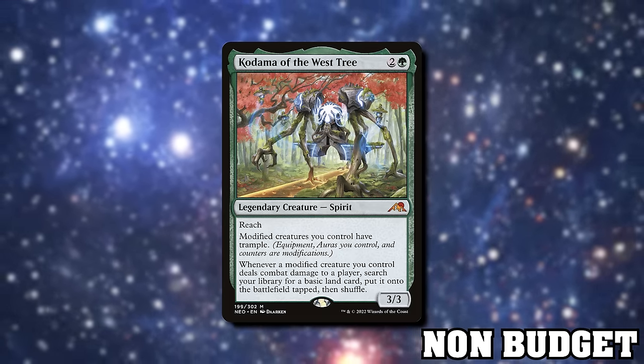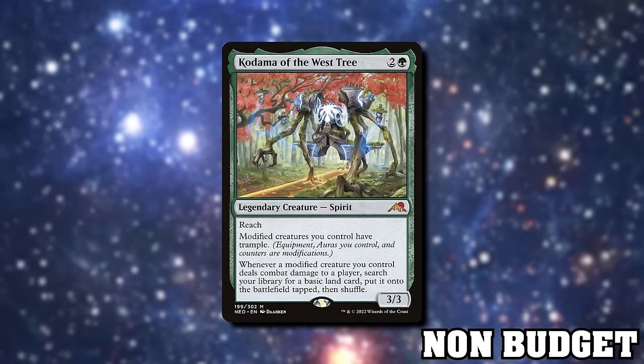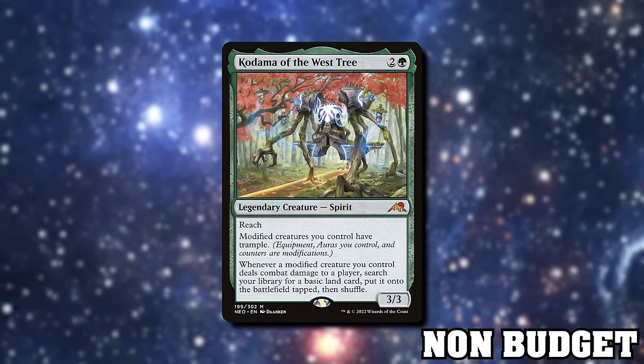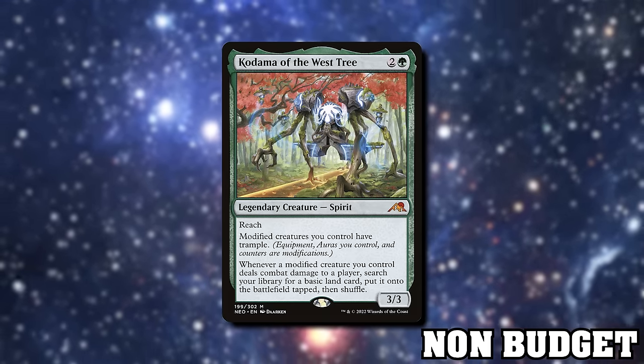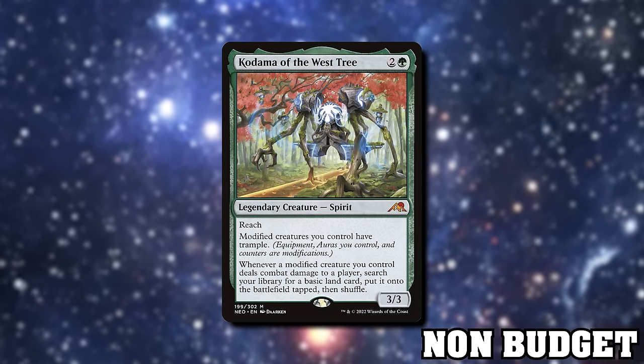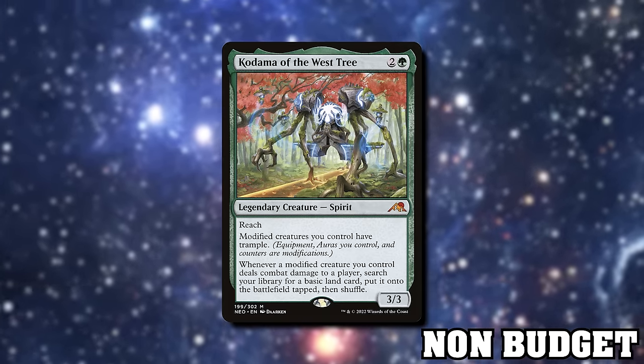From the main Kamigawa set we get Kodama of the West Tree — a three-mana 3/3 with reach. Modified creatures you control have trample, giving evasion to get through and deal damage. Whenever a modified creature deals combat damage to a player, search for a basic land and put it onto the battlefield tapped. Make sure you've got at least four or five of each basic land in your deck, because we're going to be double-striking people. With double strike you get the first-strike damage trigger on Kodama, then the second-strike damage trigger — that's two land fetches per swing.